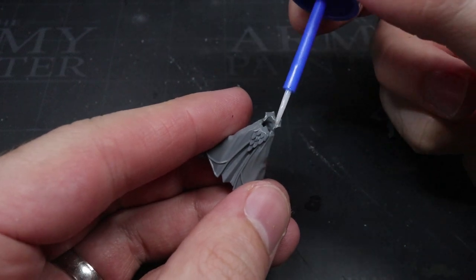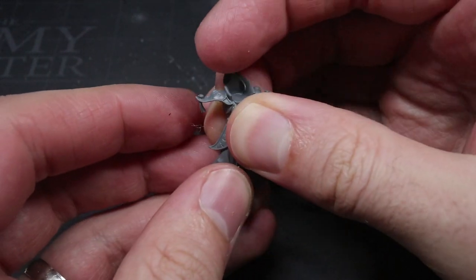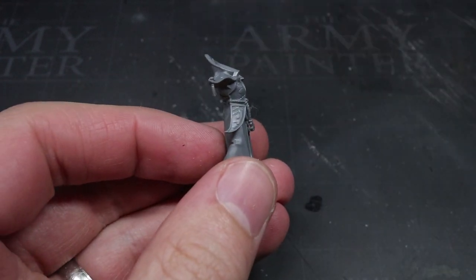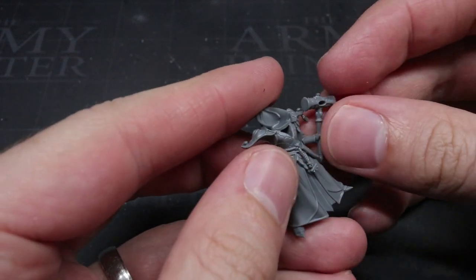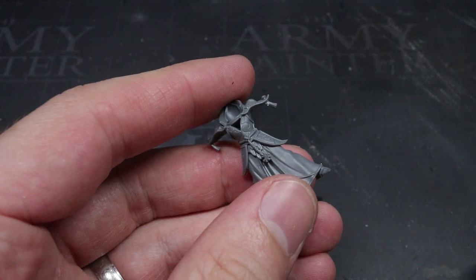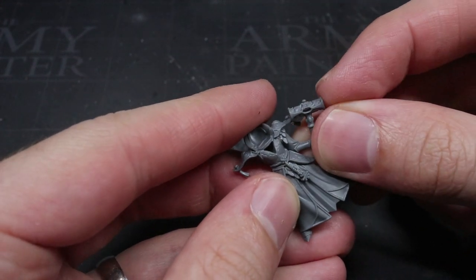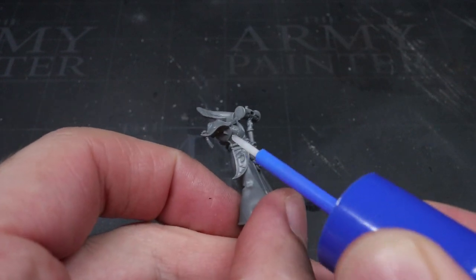The Stoneguard, as their name suggests, carry one of two types of stone-headed two-handed hammers. Both of these weapon choices share the same profile, coming in at 2 attacks and hitting and wounding on a 3+. The hammers offer fairly consistent damage output, but their true value lies in their -1 rend value.